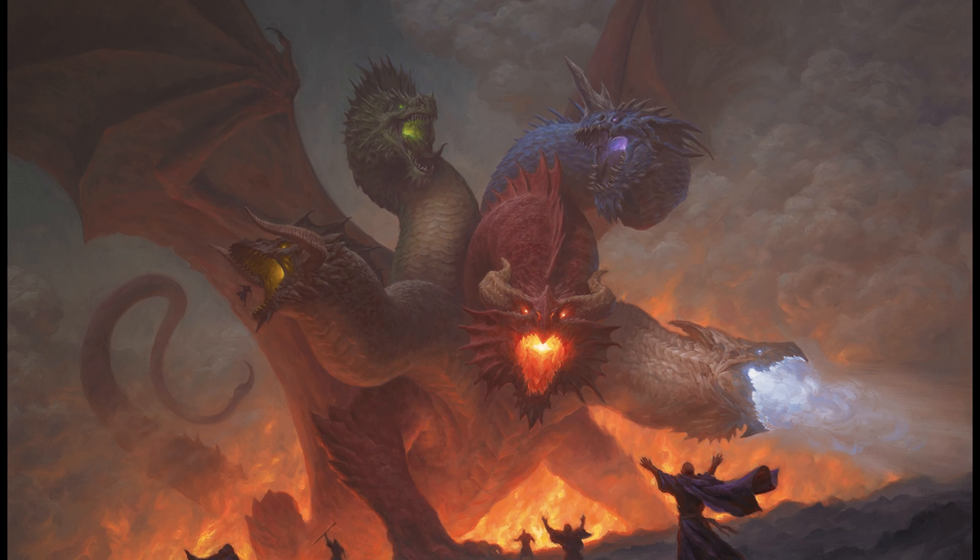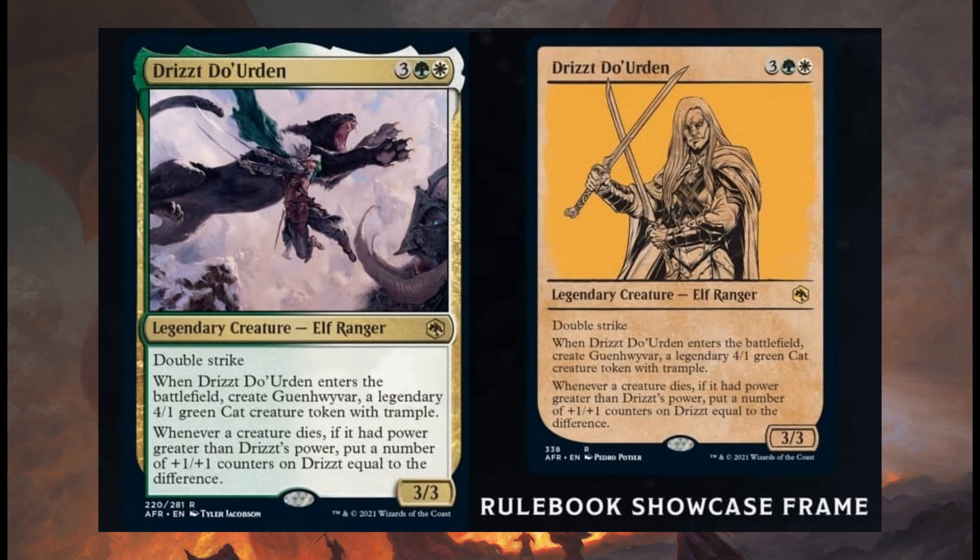Next card is a rare: Drizzt Do'Urden, costing 3, one green and one white. It's a 3/3 legendary creature Elf Ranger with double strike. When it enters the battlefield, you create Guenhwyvar, a legendary 4/1 green cat creature token with Trample. Whenever a creature dies, if it had power greater than Drizzt's power, put a number of +1/+1 counters on Drizzt equal to the difference.